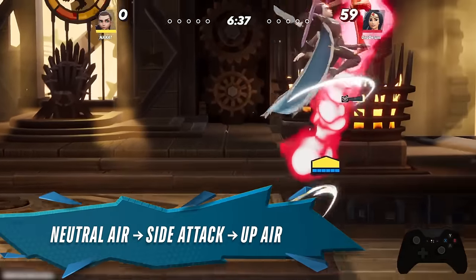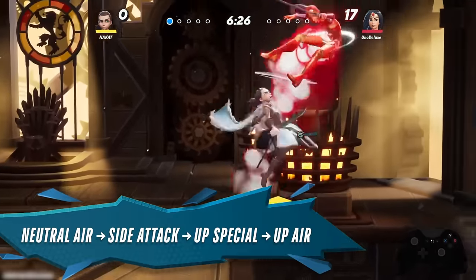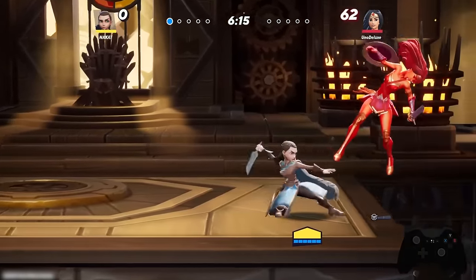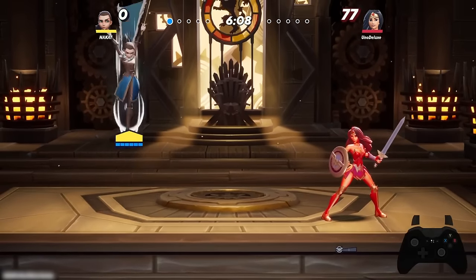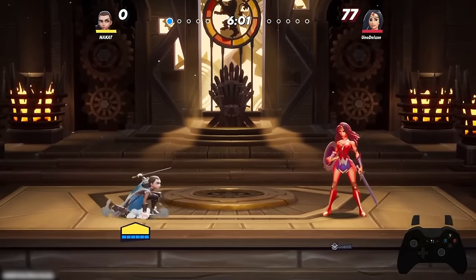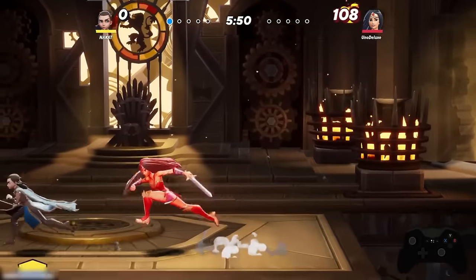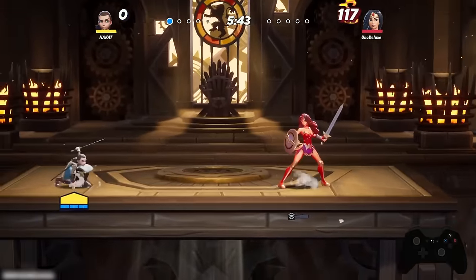Another combo is neutral air into side attack one into up air. You can also do neutral air into side attack into up special into up air. Neutral air is a great combo starter, so approach your opponents with it. You need to land into them with a fast fall — to fast fall, jump and hold or press the down button. Holding it down the entire time while pressing the neutral attack button lets you catch your opponent very quickly, and this is how to do aerials when you want to reach an opponent who isn't in the air.